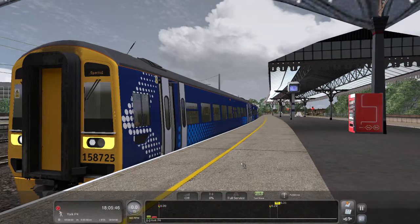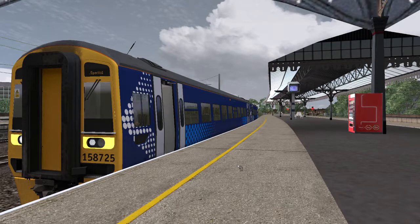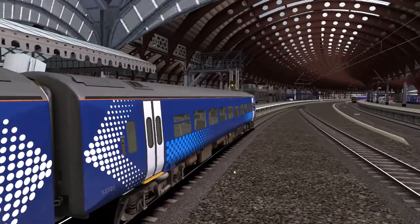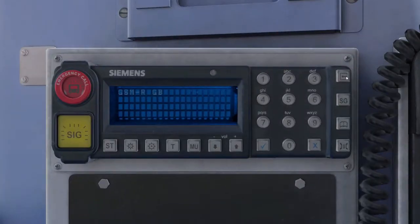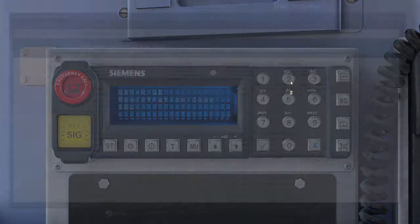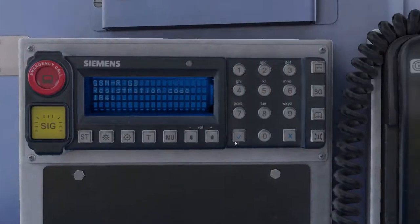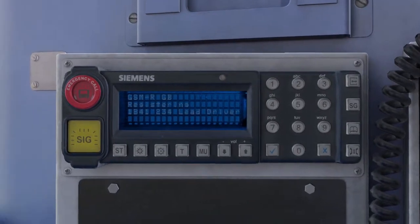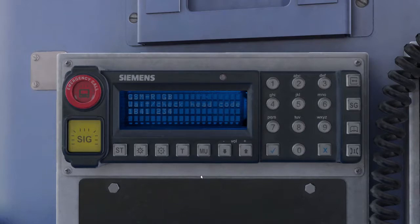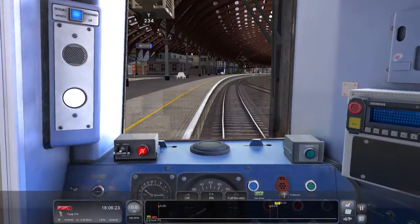Off the doors. The next thing to set up is to register — 1 Bravo 41 — and we're at signal 234. Enter. 1 Bravo 41, there we are. Now we just need to wait for departure.